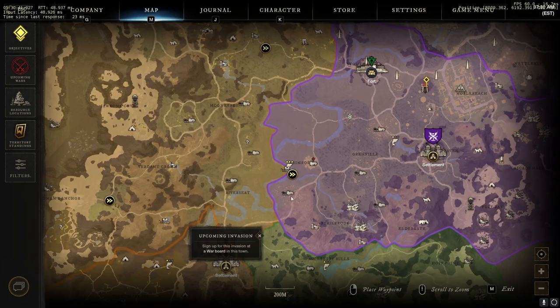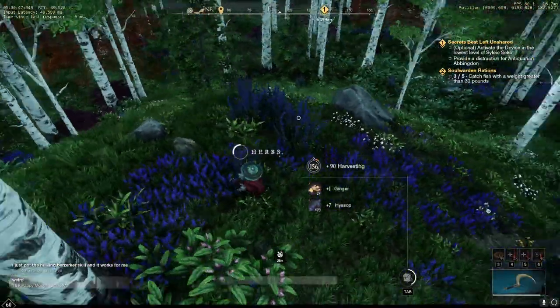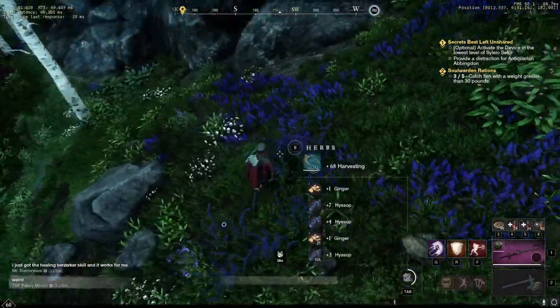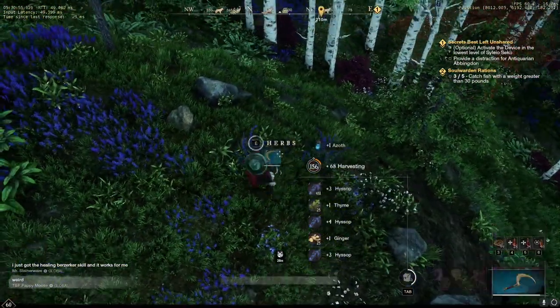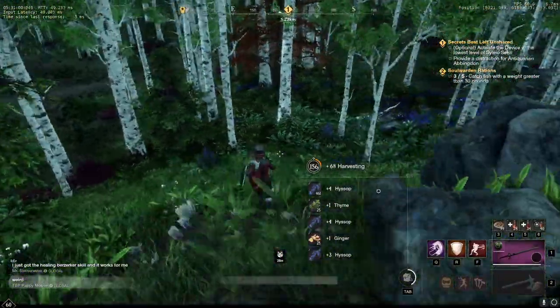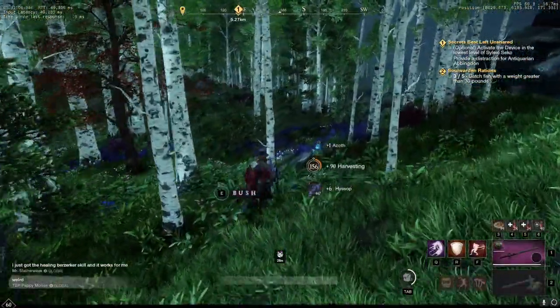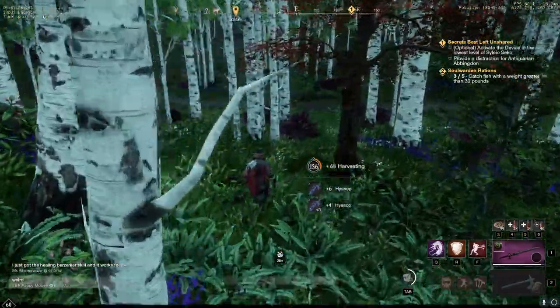I also tried down by the fisher guy and there's a little bit over there, so if you're a lower level that's an option. But this area has by far the most — it's all over the place. It is a higher level area though: you'll run into level 58 wolves and some other enemies. But by far, this is the best location — look off in the distance, there's stuff everywhere.